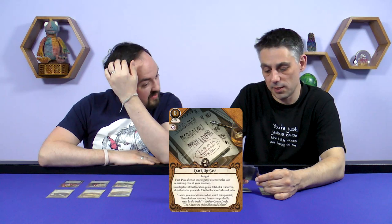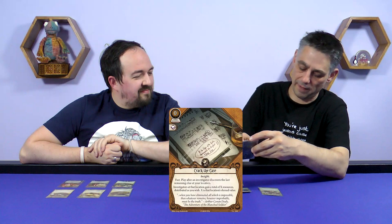Now onto the class-specific player cards. The Seeker card is Crack the Case — a zero-cost fast event. You play it after an investigator discovers the last remaining clue at your location. Investigators at that location receive a total of X resources distributed as you wish, where X is the location's shroud value. So for zero cost, when anyone at your location takes the last clue, you share resources around based on shroud. Could be five or more resources — though you do need multiple people at the same location to maximise it.